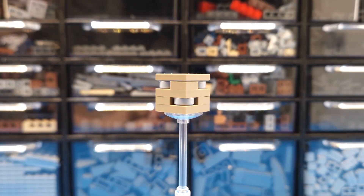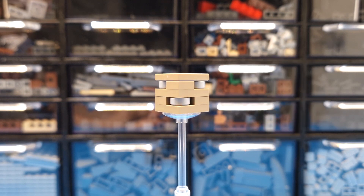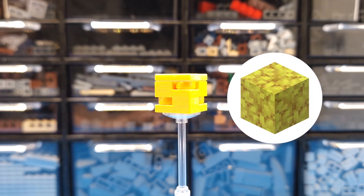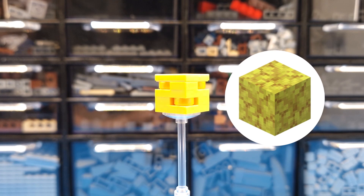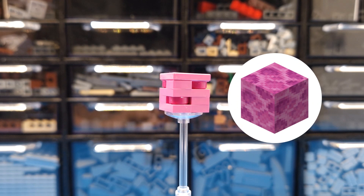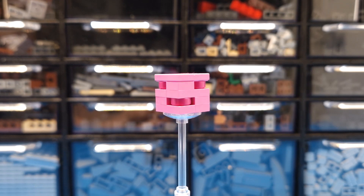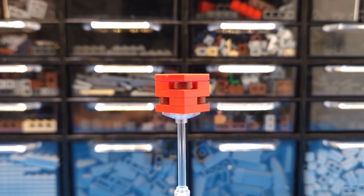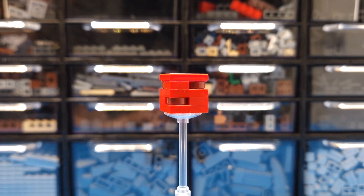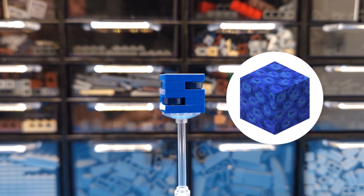The first block is dead coral. I chose the main color dark tan and light bluish gray for the details. Yellow is next, with bright light orange as the additional color. I had the most problems with pink coral — I checked several options and dark pink with magenta looks the best. It's time for red and dark red as an addition. And the last block is blue, with dark blue added as a detail.